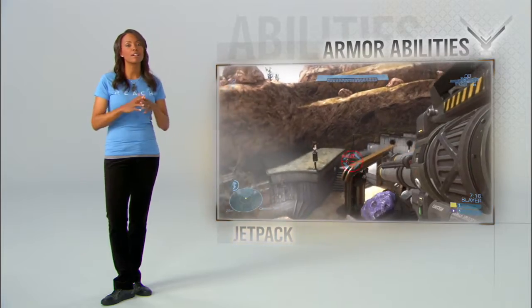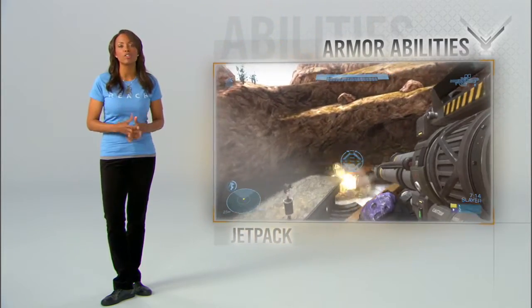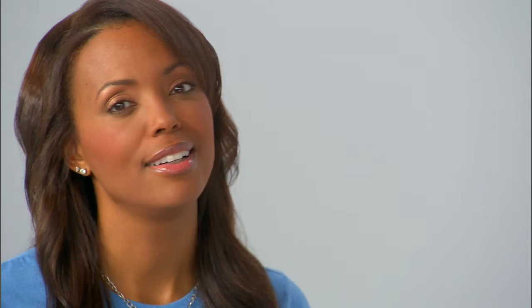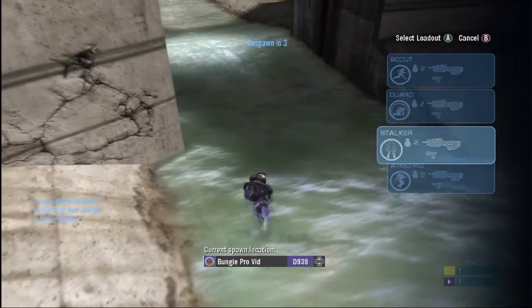And jet pack — fly like a bird and rain death down on your opponents. But just make sure you feather your landing. Don't come in too hot, you might stub a toe. Choose your abilities and reuse them as often as you like, but pay attention to your power meter because armor abilities need to recharge. If you can't decide, you can switch them up every single time you respawn.